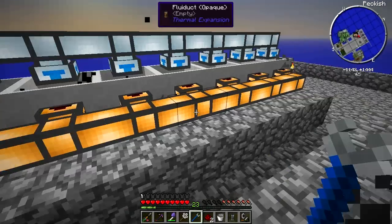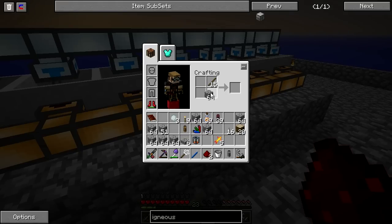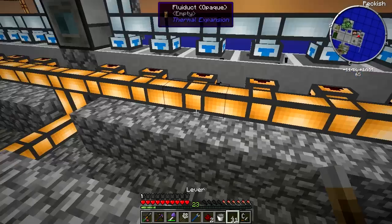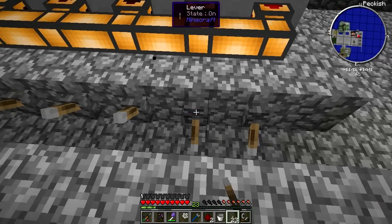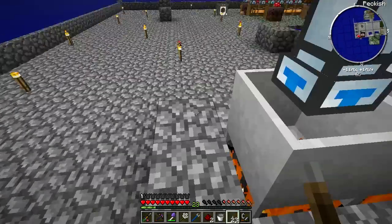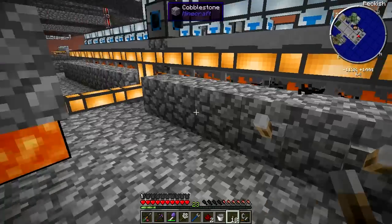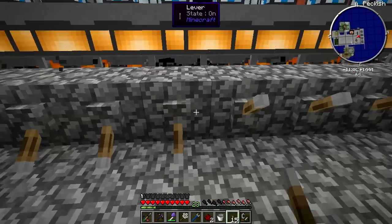You want to do it for that one too? Sure. You're going to need a lever for each liquiduct. Yep, working on it. I exhausted my supply of levers, almost. Looking good. So we should be getting some magma going in here soon. Oh yeah, little bits of it. Small, tiny amount of lava going in, but it's doing its job.